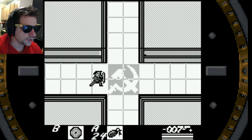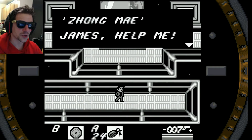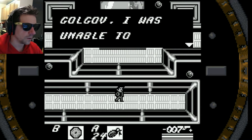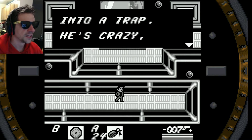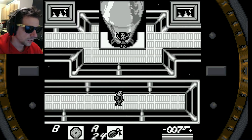What's over here? Nothing of interest, but it's a completely new room. Oh yeah, and I should show you that all the way to the right — it's our friend Zhang Mei and she's strapped to a missile. James, help me! How did you get here? When I contacted Mustafa, he told me all about Golgov. I was unable to contact you, so I decided to pursue him myself. I walked into a trap. He's crazy, James — he's going to launch these missiles. Stop him!